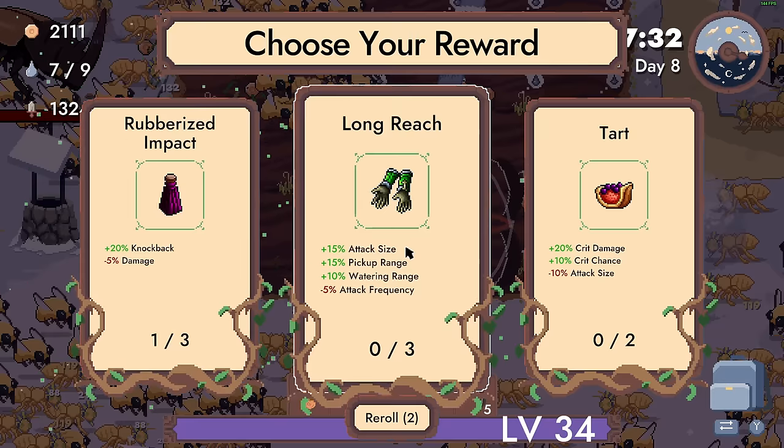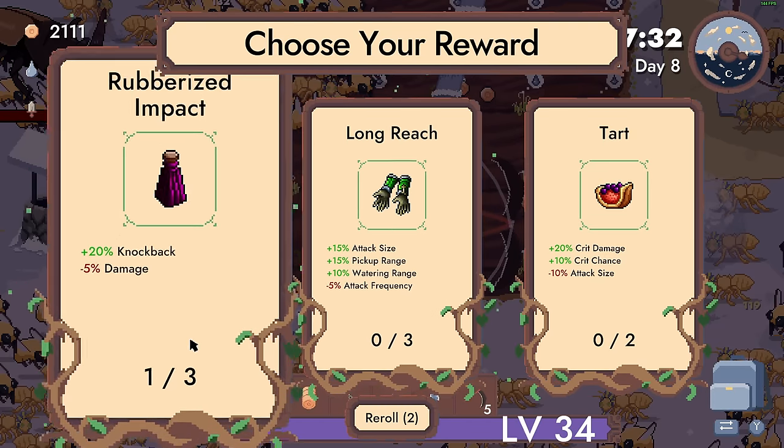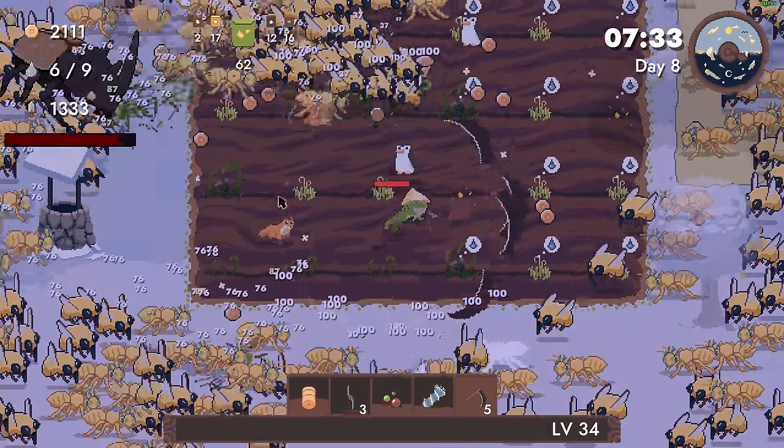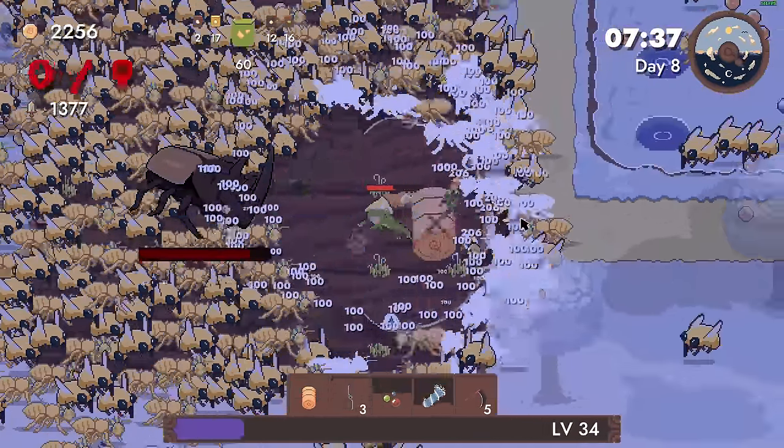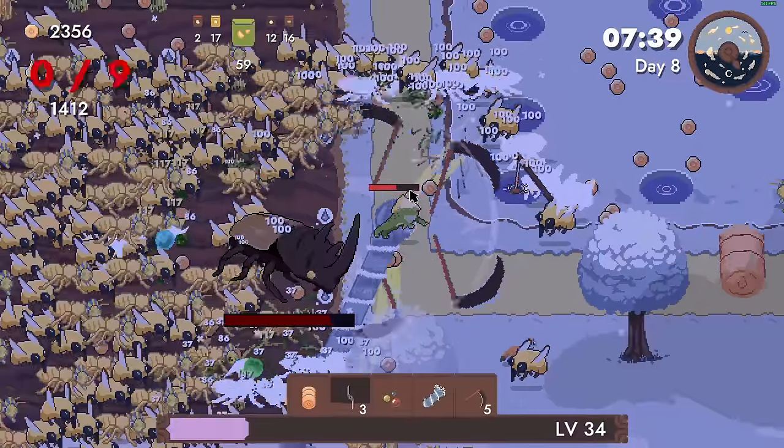Knockback is attack speed, attack size, pickup range - I actually don't want that. I think I'll go for the knockback and attack speed at the same time. That should be able to carry me a little bit. I have 20 minutes left on this day.